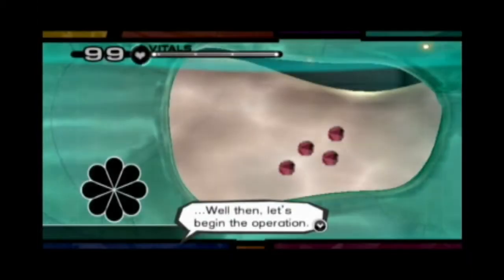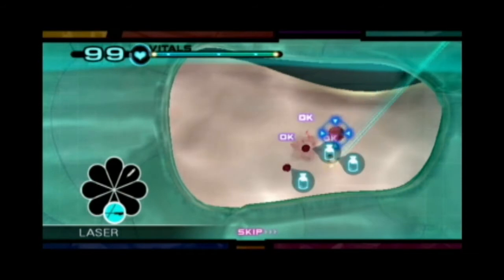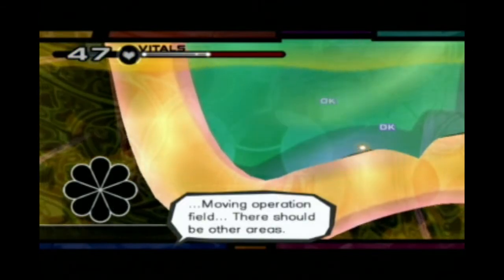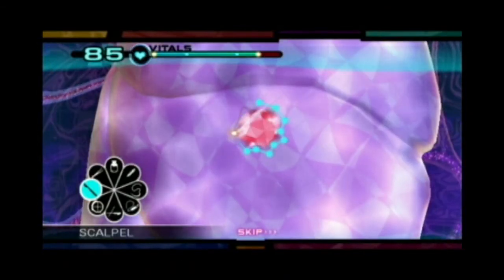Other tools at your disposal in this surgery portion of the game include a laser to burn off and incinerate growths, a drain for fluid removal, antibiotic gel for disinfection and for treating small wounds, a scanner for detecting hidden tumors and objects, and a scalpel for incisions.